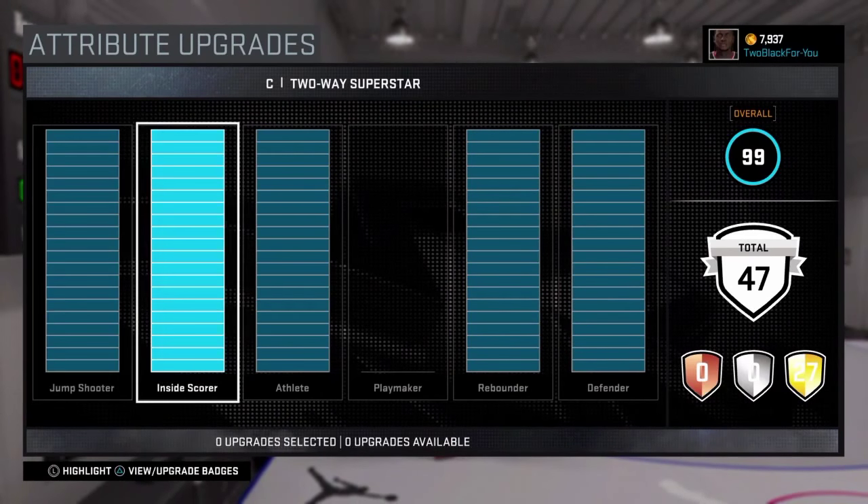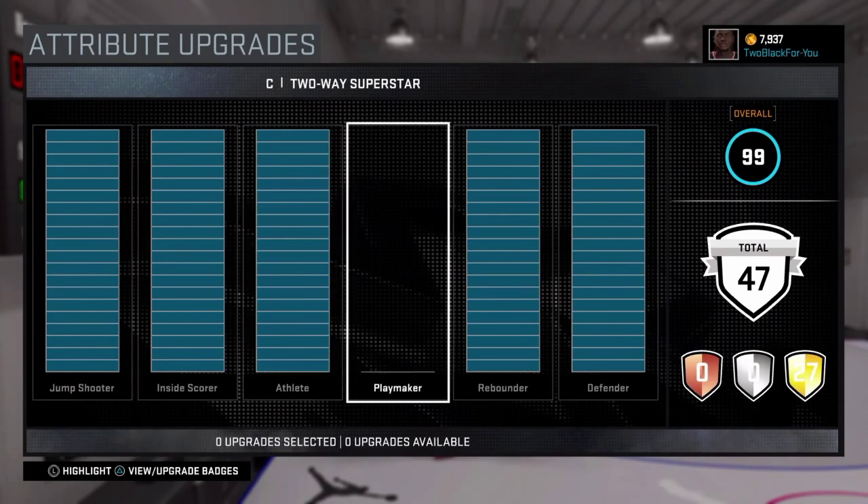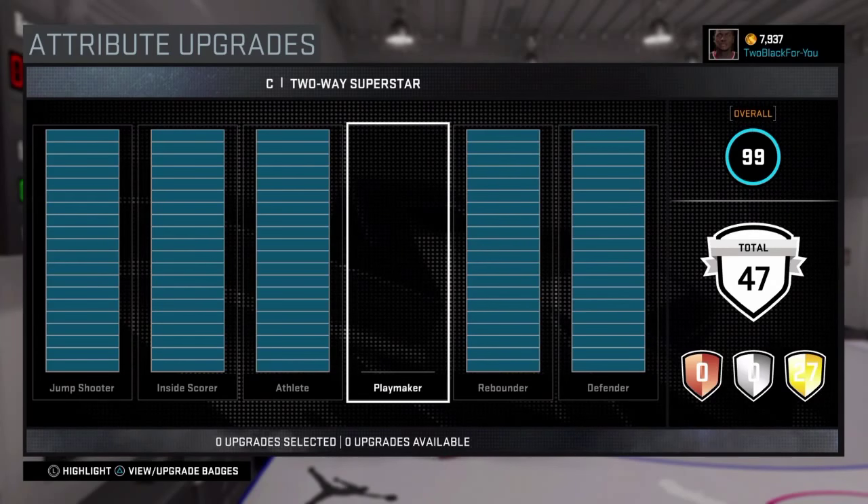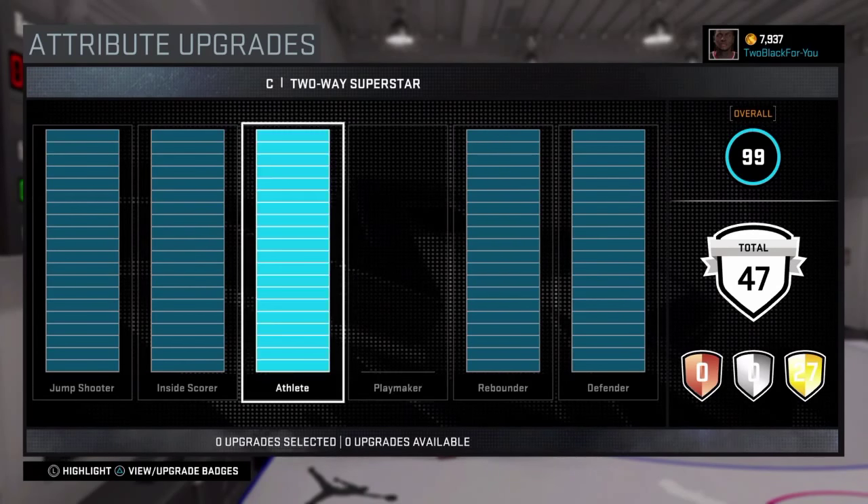So these are my attributes. Never max out playmaking. Playmaking only gives you a plus 10 to ball control. It will not help you keep the ball in your hands at all.